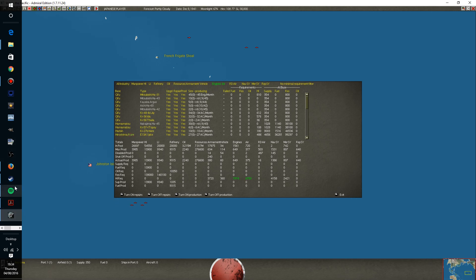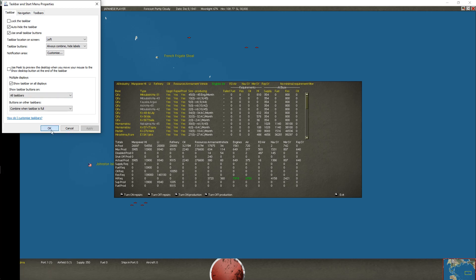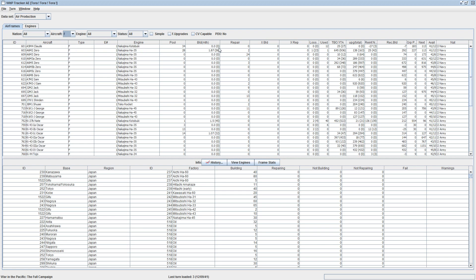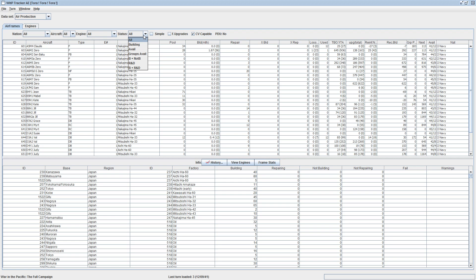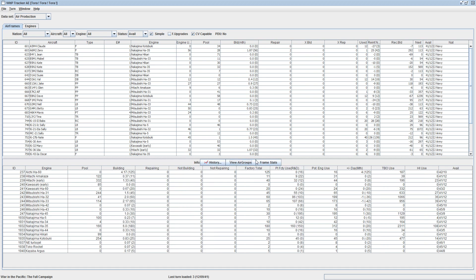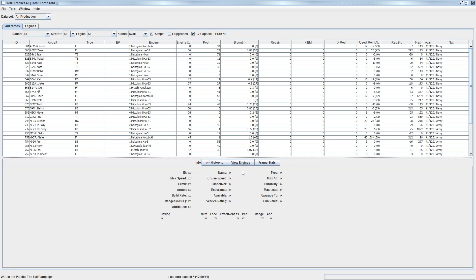We're going to bring up our good old friend, the tracker here. I have apparently made this too large - apologies. There we go, much better. So you can see here the types that we're producing from where, basically the types, and engines that are available. This is going to be very important. Fighters that are CV capable, status available. We'll put this on simple so it's a little bit easier to read. View engines, view air groups, frame starts.